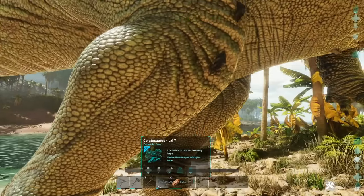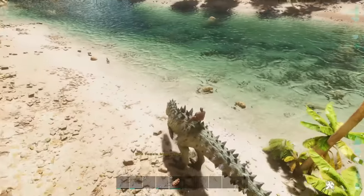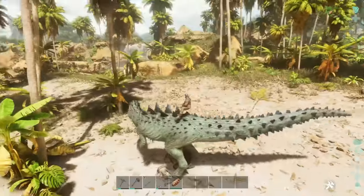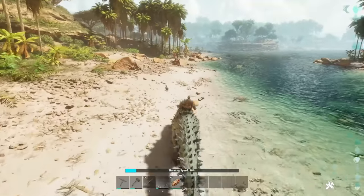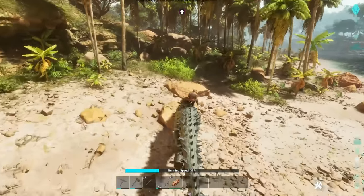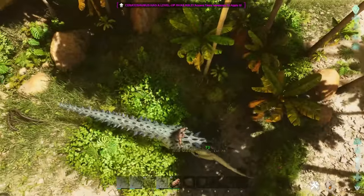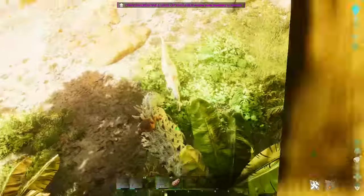We're hopping on our Ceratosaurus - obviously you'd normally need a saddle. It has a tail swing. What does it do when you press C? What about X? It's a bite turn - look at the turn movement! If you look that way and bite behind... it did a headbutt, and it's got a bleeding effect! It's got knockback too. It's a very powerful dino.